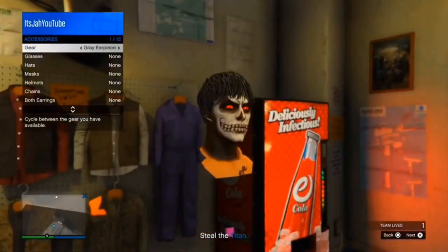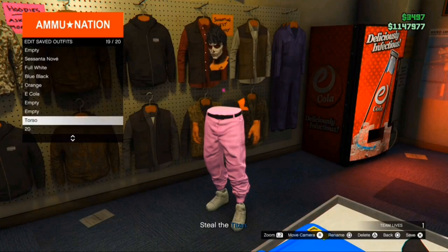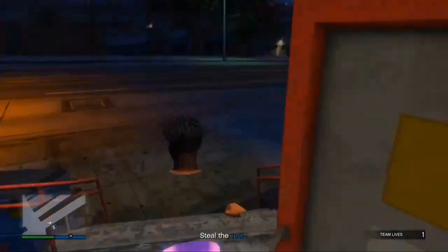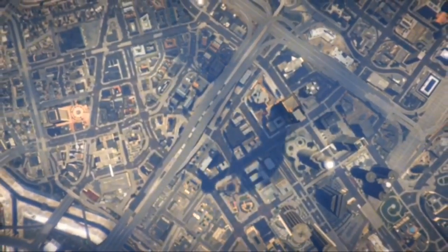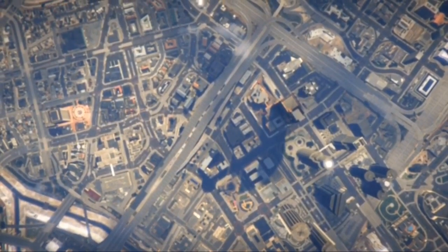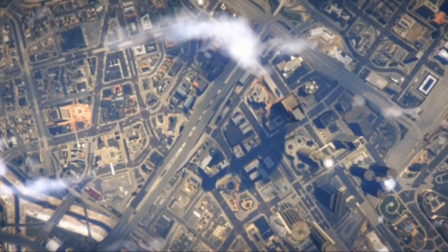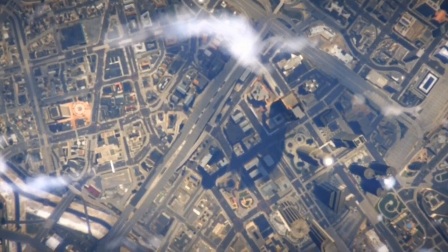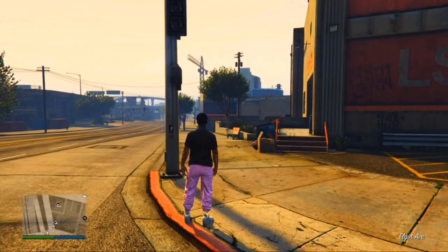Now, the invisible torso isn't permanent yet — if you load back into Online, the shirt will keep showing up. While still in the mission, you can customize the outfit further — add a helmet, mask, whatever you want — because the next steps will make it permanent. Once you're ready, quit the mission and load back into Online.